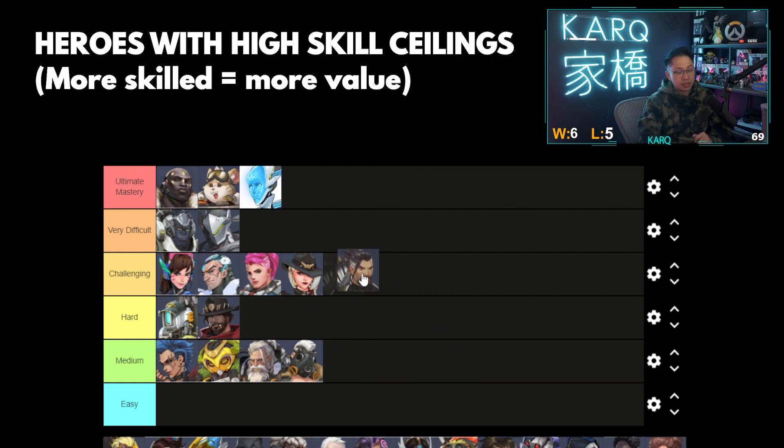Hanzo — way harder than Cassidy, quite a challenging hero to play because he's projectile based. Storm Arrow kind of dumbs him down, same with Dragon Strike, but this is a long-range sniper and it's very obvious when Hanzo's not doing well. He's quite challenging to be consistent on, especially — and that's why it's very obvious that the more skilled you are, the more value you extract on this guy.